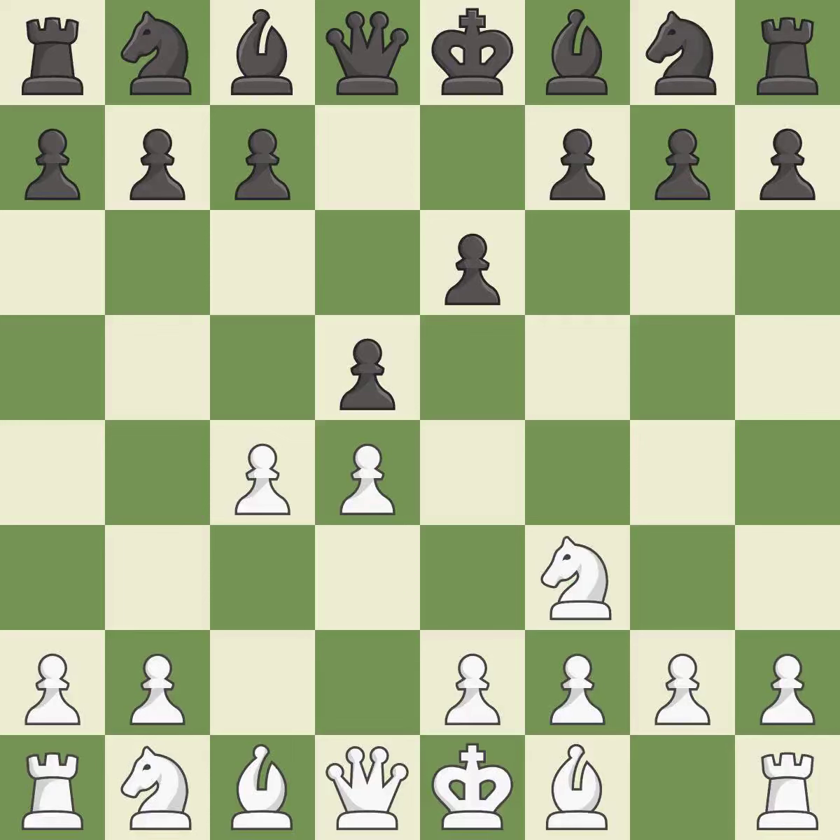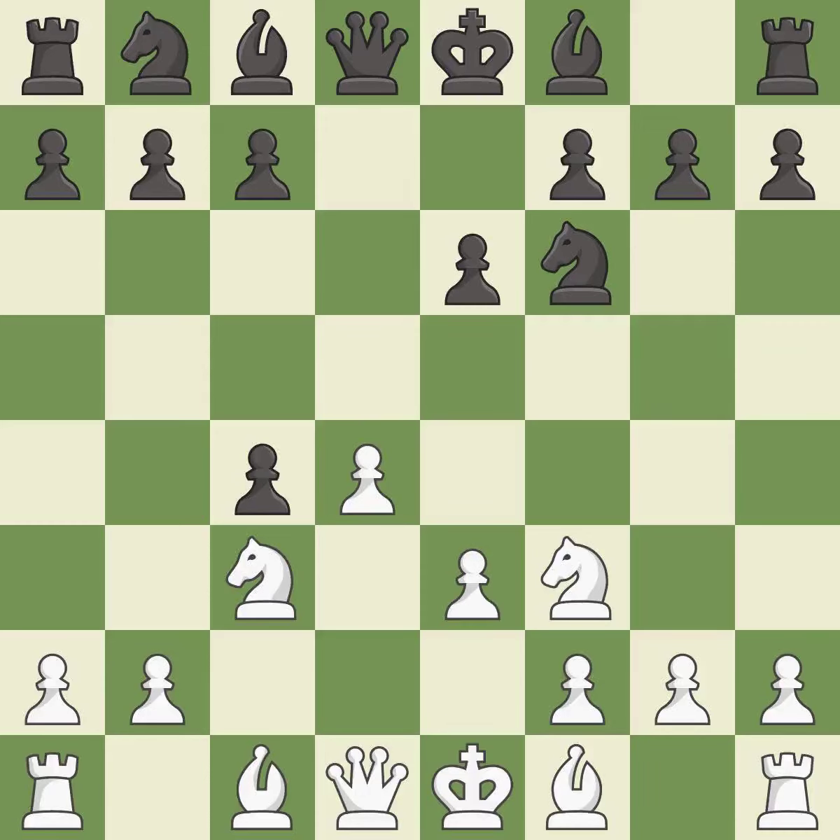This develops a knight off its starting square, getting it into the action. NF6 develops the knight, supports the D5 pawn, and controls the E4 square. NC3 develops the knight, attacks the D5 pawn and controls the E4 square. This exposes an attack, threatening a pawn — it is good.